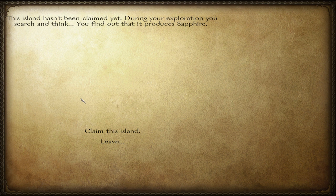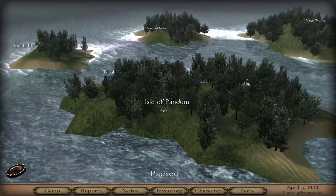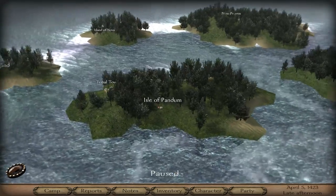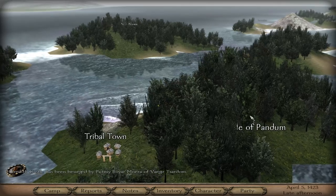This island hasn't been claimed yet. During your exploration, you find out that it produces sapphire. I could do some sapphire - I like sapphire. Claim this island. You determine that you need exactly 15 units of timber - we can get that at the forest - 10 units of stone and 5 tools. But this was a tribal town there. Let's check out the tribal town, shall we?